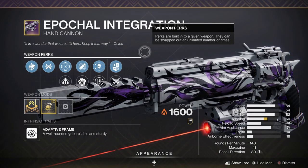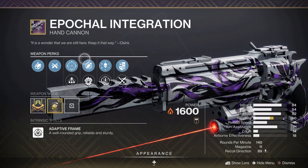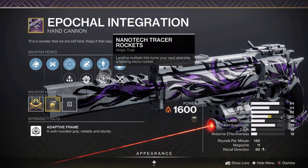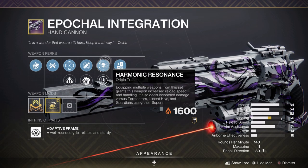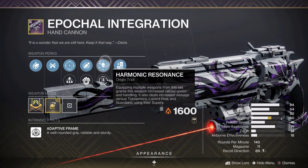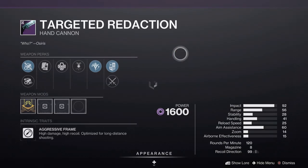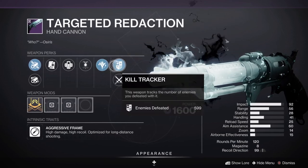We have what seems to be a kind of pinnacle ritual weapon available from a pursuit on Neomuna related to the new Strand aspects. It has a set roll — Keep Away and Stats for All in the first slot, Eye of the Storm and Incandescent in the second, with choices of origin traits including Nanotech Tracer Rockets from Neomuna and Harmonic Resonance from the Root of Nightmares raid. Then one more hand cannon, the Targeted Redaction — a Void aggressive frame hand cannon in the energy slot available from the new seasonal content, with access to Unsated Hunger, which means it is one of the craftable ones.